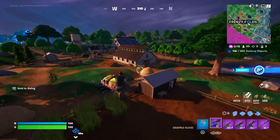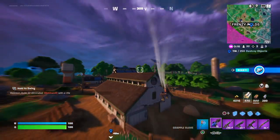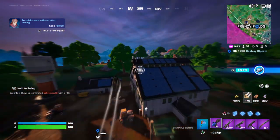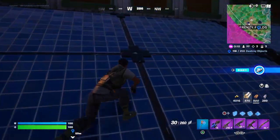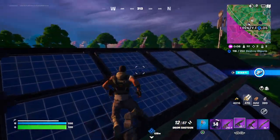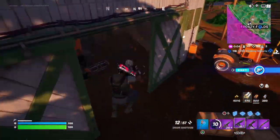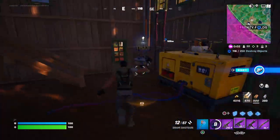The upgrade bench is inside the big barn over here, so let's go over there. I think there's someone over here, so we may have to deal with that person first. I might have just been seeing things actually. Anyhow, there's the upgrade bench right here.